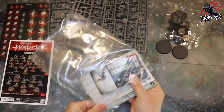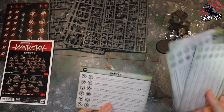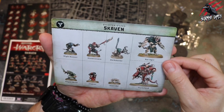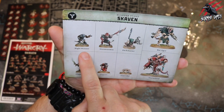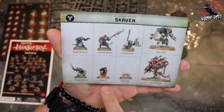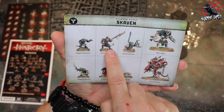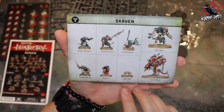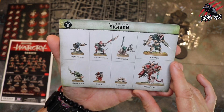We've got our fighter type cards and ability cards. The ability cards come in all different languages - we only need English so we get rid of those. On the back we can see the different fighter types: the Rat Ogre, a Storm Fiend, the Night Runner, the Storm Vermin, the Packmaster, the Plague Monk, the Clan Rat, and the Giant Rat. The Packmaster, Clan Rat, and Giant Rat are the ones included in the set.